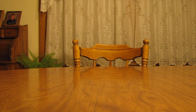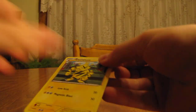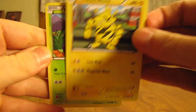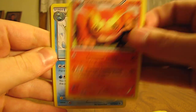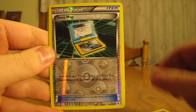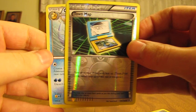On to the last pack — White Curum on the front. This pack starts off with Electabuzz, Oddish, Lilipup, Squirtle, Sandshrew, Darmanitan, Swanna, Klink, Town Map. Reverse holo trainer, which is an uncommon. And then the rare in the pack is Golduck.